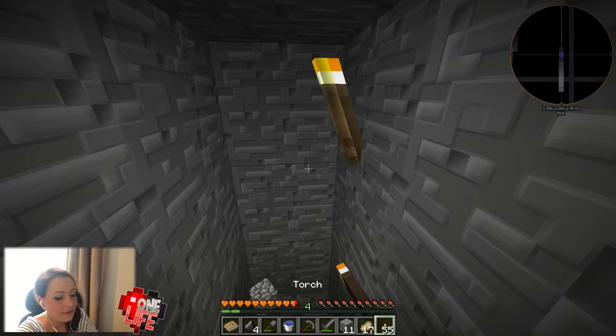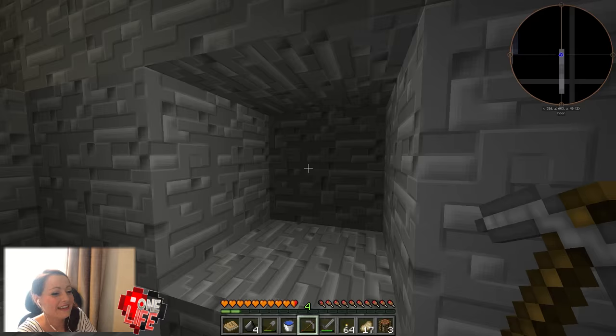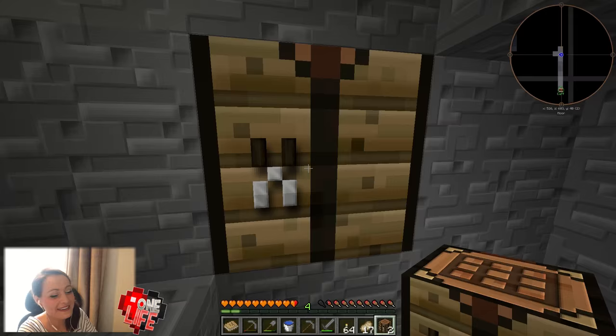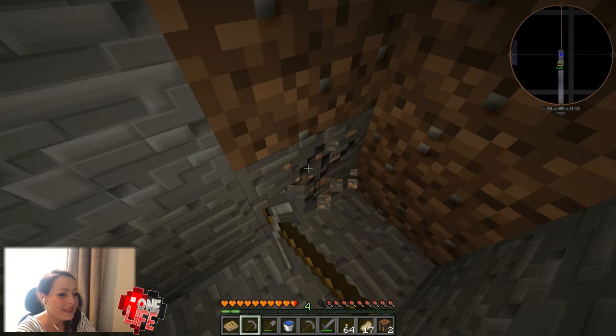I'd really feel a lot safer once I've got a chest plate on or something. And a sword — I'd really like an iron sword. Because then it only takes a few hits to kill the mobs, rather than having to hit them loads of times. If there's a few mobs coming at you at the same time, it can get a bit dangerous. We should do challenges and dares — like, I dare you to go up to the skeleton and not hit them until you're a couple of blocks away.